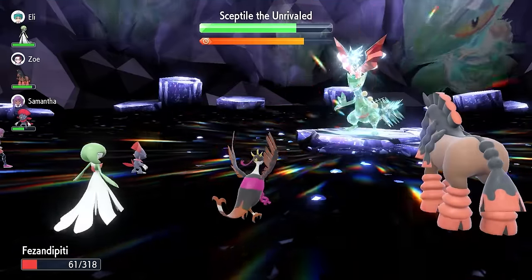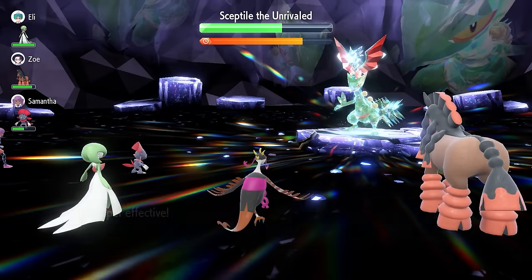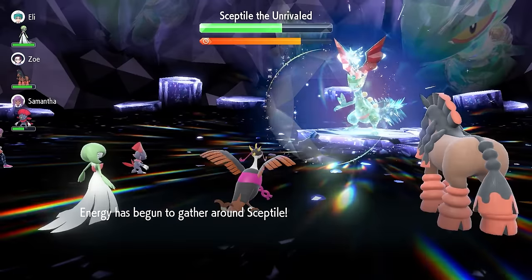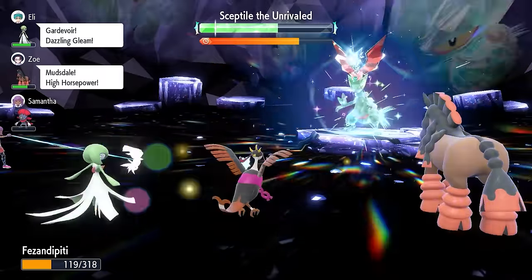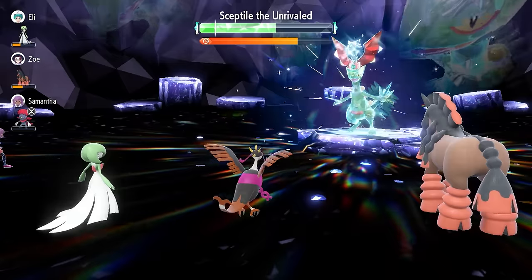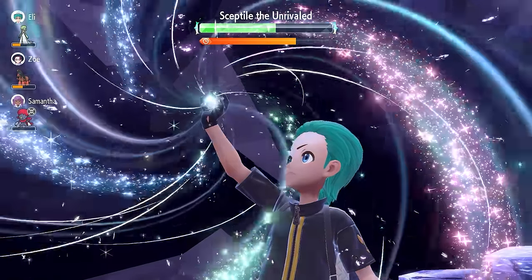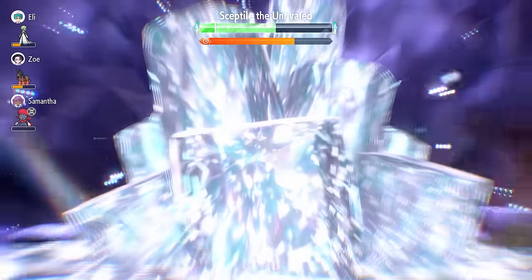Our health at this stage isn't in the best place — it is going to steal some of our Tera Orb damage as well. We're going to lock in with Moonblast here just to get some health back, because we aren't in the best position health-wise. Moonblast is going to do some nice damage and, more importantly, recover a lot of the health we've lost so far. This will also initiate the shield being set up on Sceptile. Now we're at the point where we can go for a Nasty Plot to boost our Special Attack by two stages.